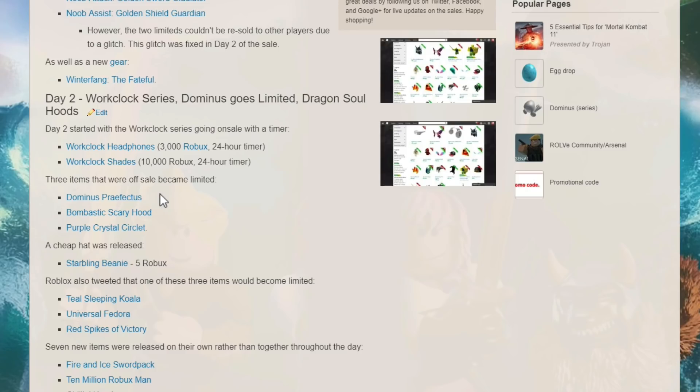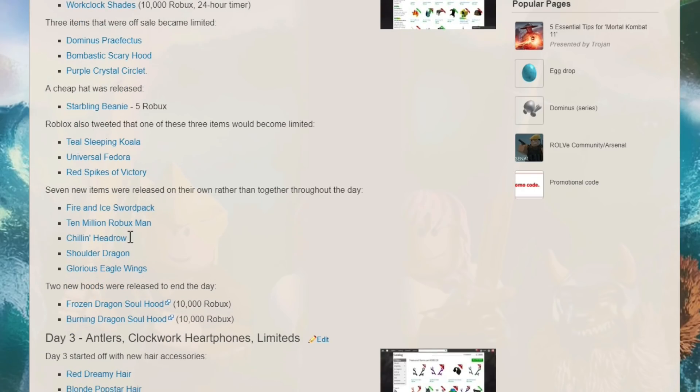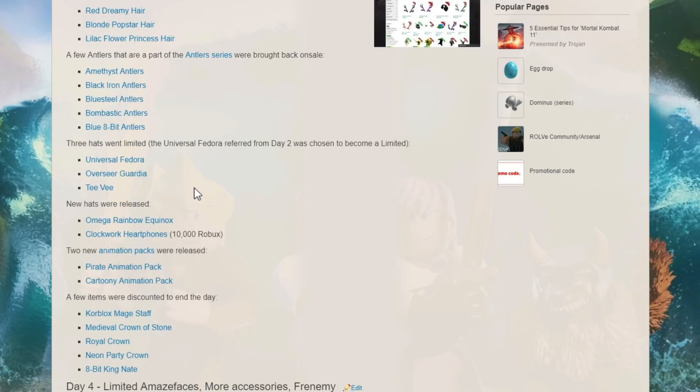The Clockwork Shades went on sale too in 2017, and some items that went off sale became limited — like the Dominus Perfectus. Some people were able to get that, and I think it's still the cheapest Dominus you can get. There were different fedoras, really cool-looking hats, chill head rows. Released at the end of the day were the Frozen Dragon Soul Hood and the Burning Dragon Soul Hood, but those were 10,000 Robux.